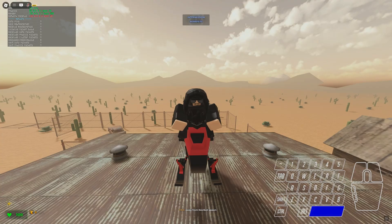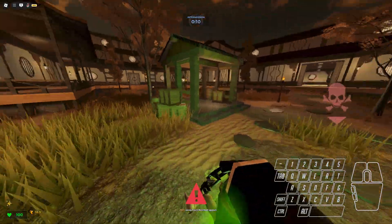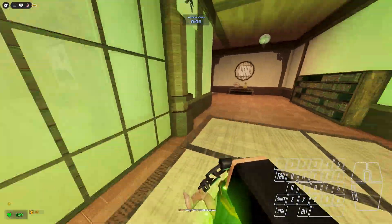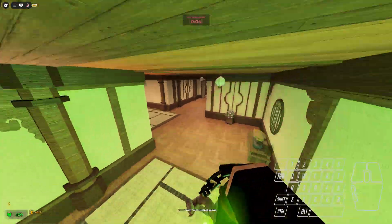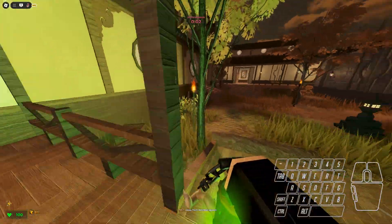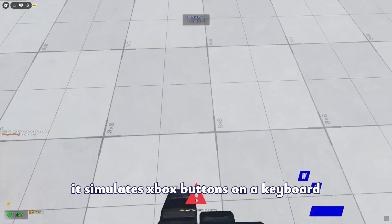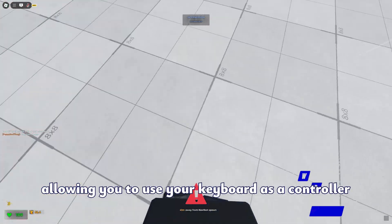But this also sucks! Check this out — I'm using a controller. I just hold the jump button and it auto jumps. If only there was a way to do this with a keyboard. Oh wait, there is. Keyboard Splitter does exactly that. It simulates Xbox buttons on a keyboard, allowing you to use your keyboard as a controller.